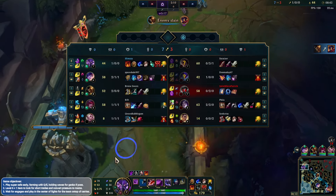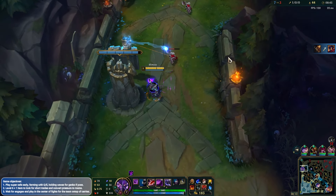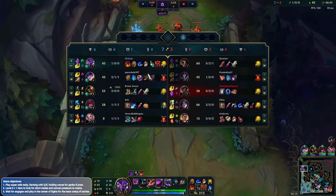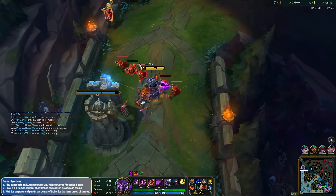Just Q her because we can, got tons of mana, need to stack it up. Nice play from Akshan getting a kill in the mid lane, I like it.